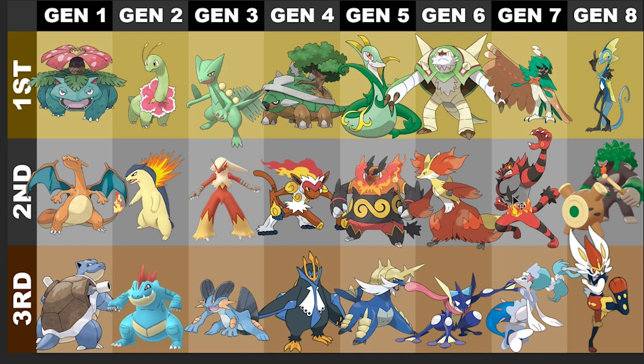Second place for Gen 7 has got to be Incineroar. I like the wrestler, I like that it's Fire-Dark type because it's a heel wrestler — that's pretty cool. I like the whole bipedal tiger thing too. But I gotta give it to Decidueye — a ghost archer is just super cool. I did pick Rowlet as my starter first time through Gen 7, so I might be a little biased, but Decidueye is my number one for Gen 7.